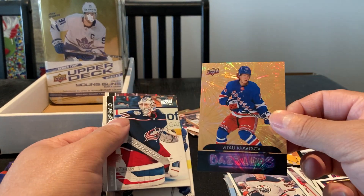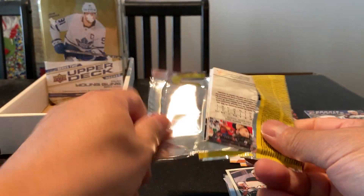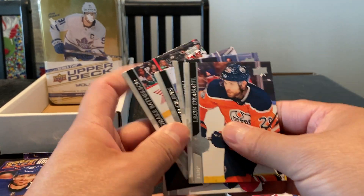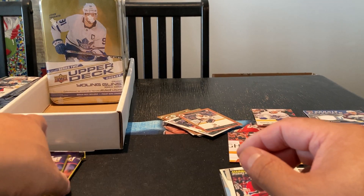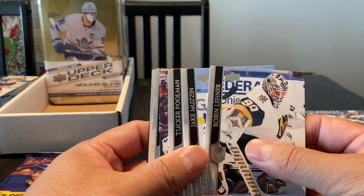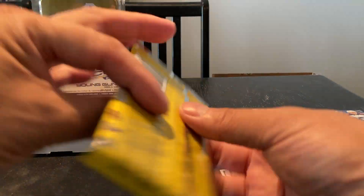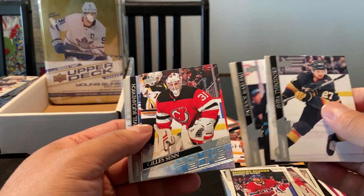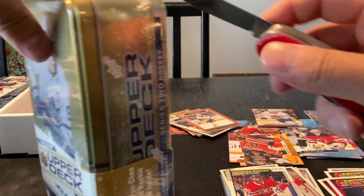Retro regular back and a Vitaly Kravtsov dazzler. Got an Alex Belzeal marquee rookie. A portrait of Chase Prisky rookie — I guess all the portraits in Series 2 are rookies. Last pack out of tin number nine, we got a Gilles Sen. Let's move on to tin number 10.